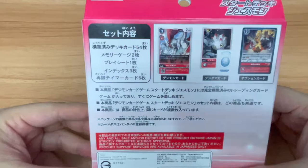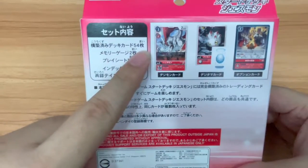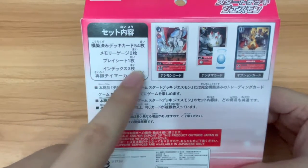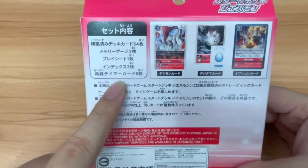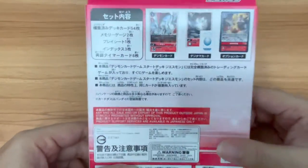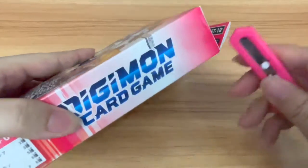The contents of this deck are exactly the same as the Ragnar Lord one — 54 cards for deck play, two memory gauge cards, a play sheet, and three index cards. And if you guys are collecting all the parallel reprints, the tamer cards are also included within the set itself. So let's break open this box and see the main deck contents.